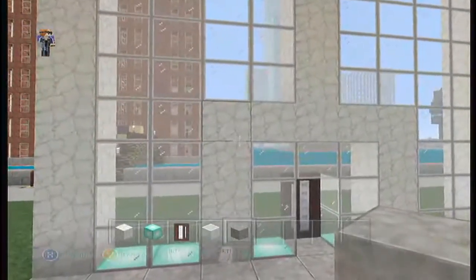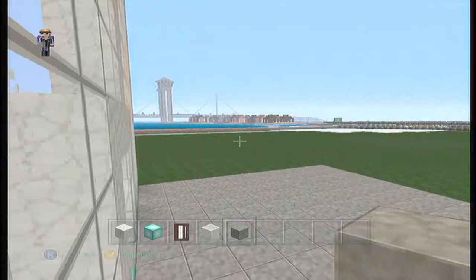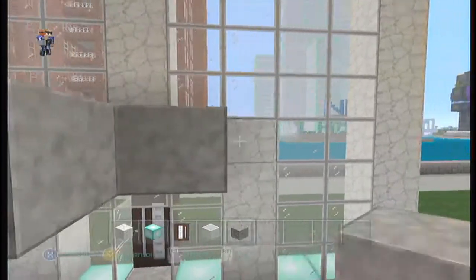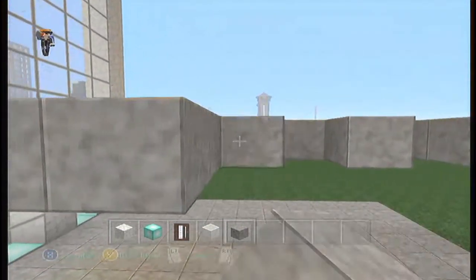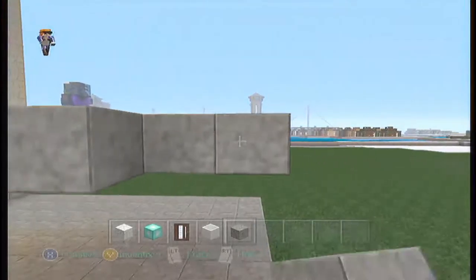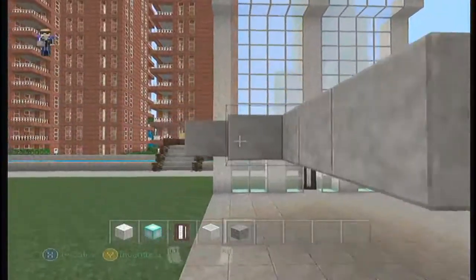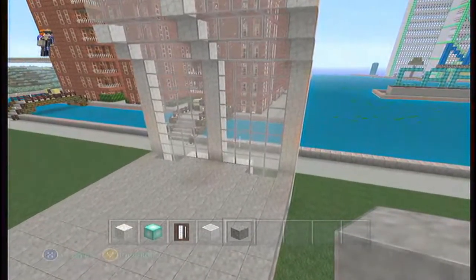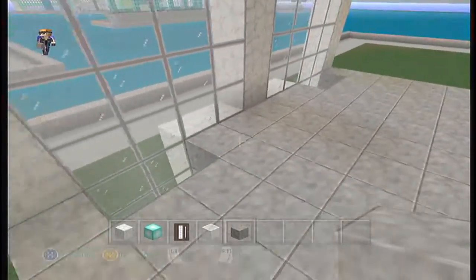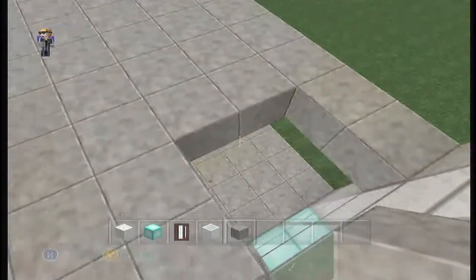I want to build a floor here that goes all the way back, then fill this in. I'm imagining it to have a gap — like one of those balcony-looking things where you can see down to the next floor. I want that so we don't block the window on the front. I don't like how it looks there, let's make it bigger.